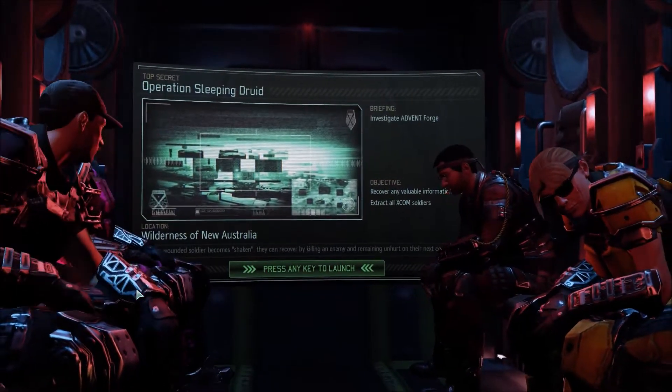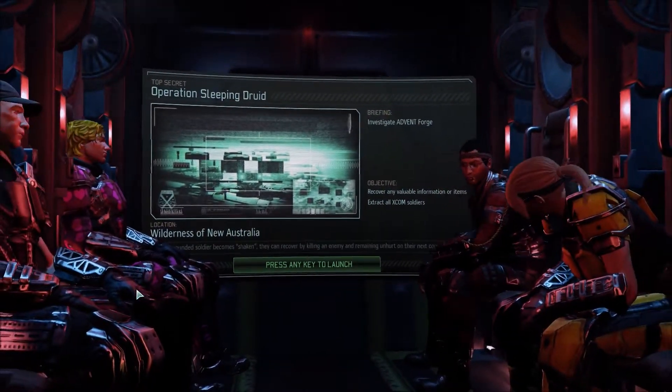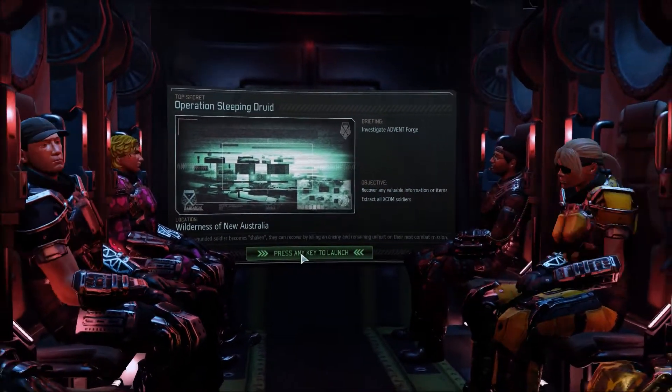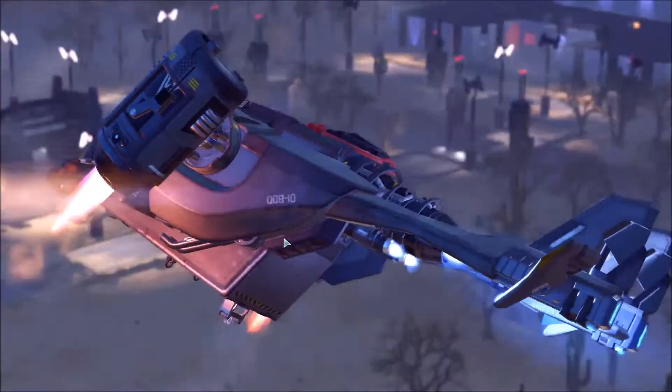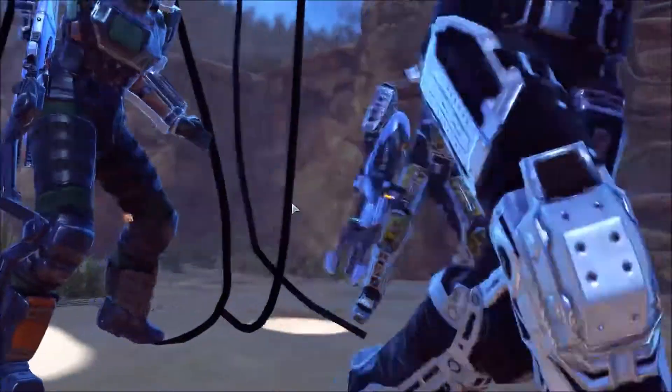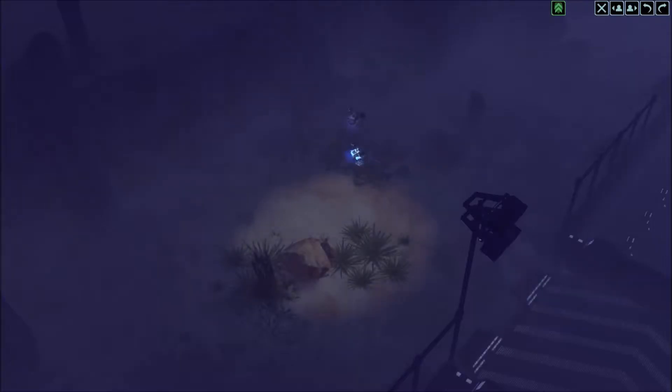Hey there, Bug Watchers. Welcome back to BuggyBotPlays XCOM 2. We're taking on Operation Sleeping Druid in which we're doing the Forge site — I think that's what it's called. It's basically the next step up from a black site, and this is a big mission for us. We just got the storm gun, we upgraded all our soldiers, and our A-team is really stepping it out today.